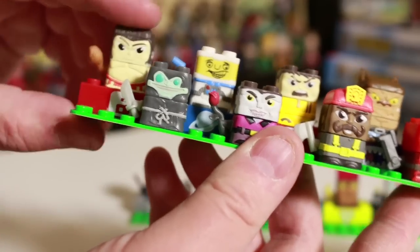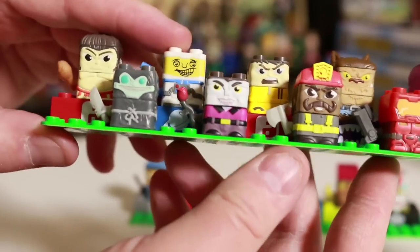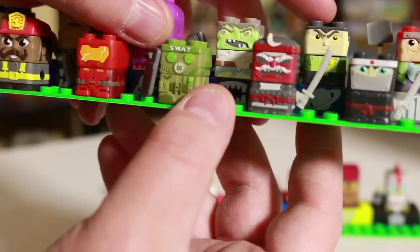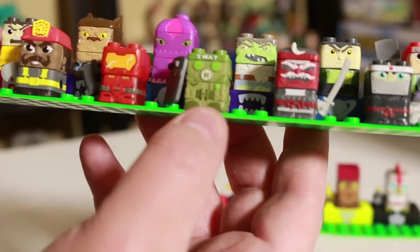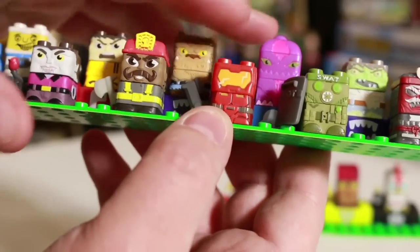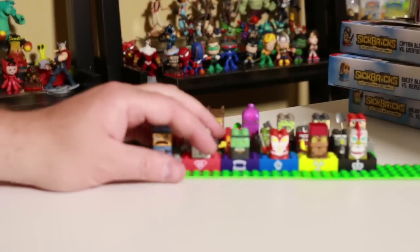Here we've got two rows of figures. We got Hero Thunderbot, Ace Orbit, Xenomite there, Tiberius, Warp Speed. Some of these I haven't really played with yet. This guy is great — the SWAT cop. He's really great. And then this is a female character here, which is kind of cool. We get the female characters.